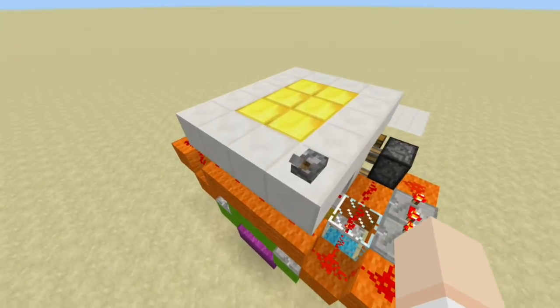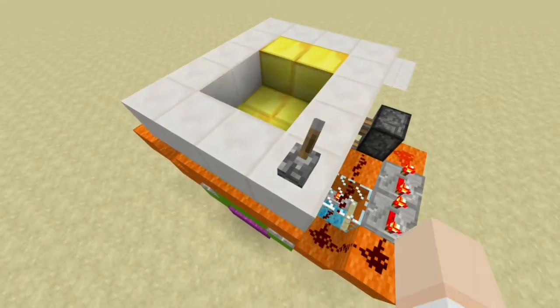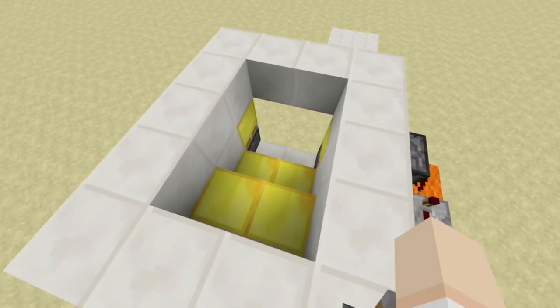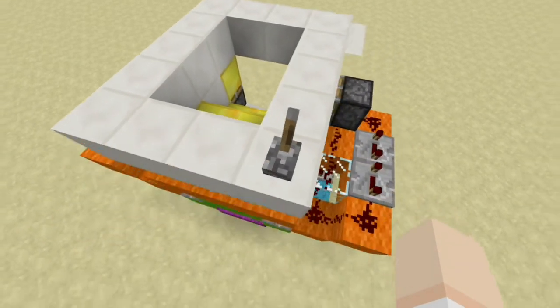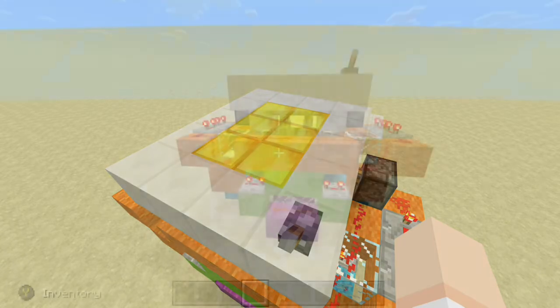Right here, we have our input. Now, this would be a hidden input, but if we go ahead and hit it, our hidden staircase is revealed. We can come on down, do whatever it is we need to do, and then when we're all finished, we can come back up, hit our input again, and everything will close right back up and is nice and flush with the floor.